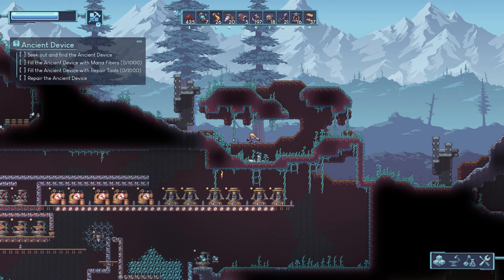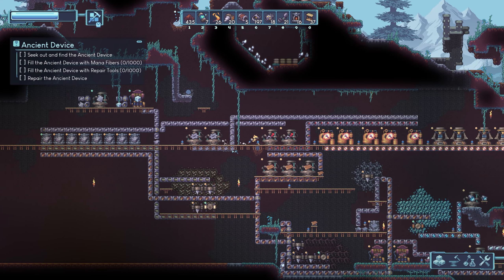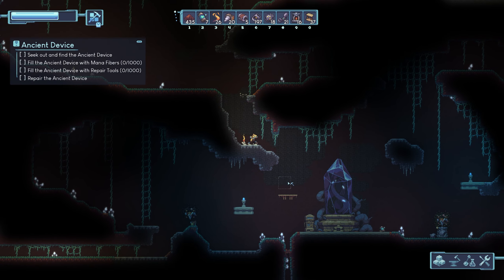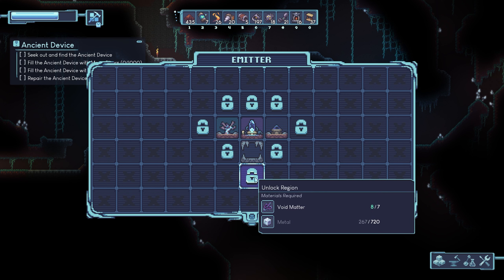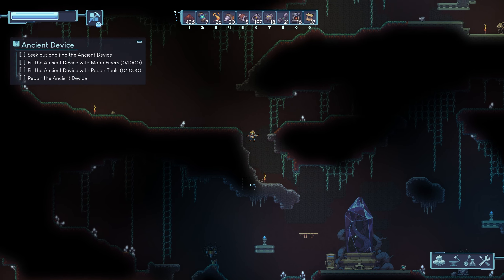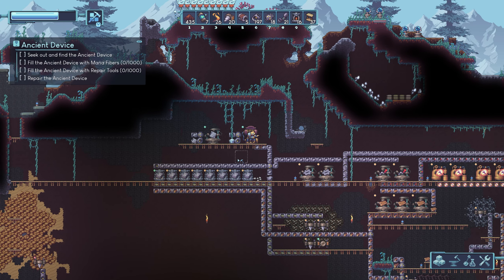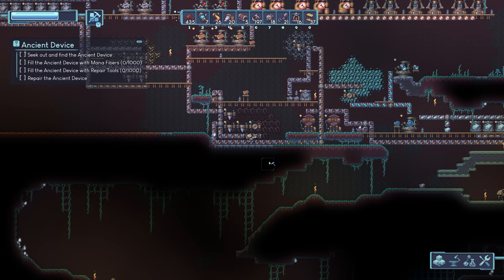What I really need is another mainframe component — whatever goes in the mainframe. I need 720 metal. I have 267, and it's produced pretty quickly, but I don't think I have that much. Yeah, 507 — maybe we can unlock that at the end of the episode.